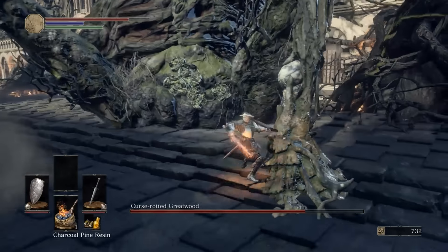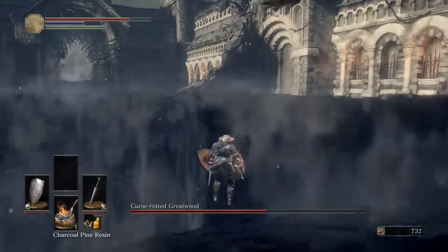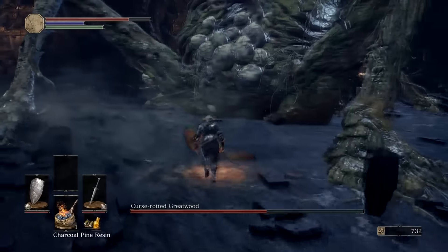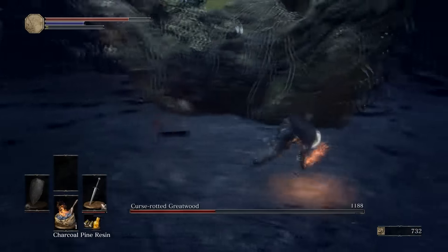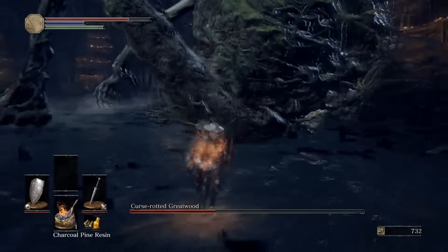After you trigger the phase change, go ahead and break the tumor right there on his leg — this will do some extra damage. As you're falling, get ready to run right back towards him because there's going to be an opportunity to break another tumor before he can even hit you. You'll see the little arm pop out and you can break that tumor right there, but then you've got to run away from that nasty little arm because it's dangerous.